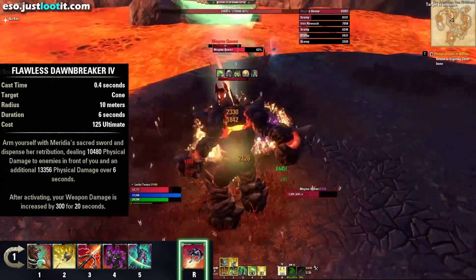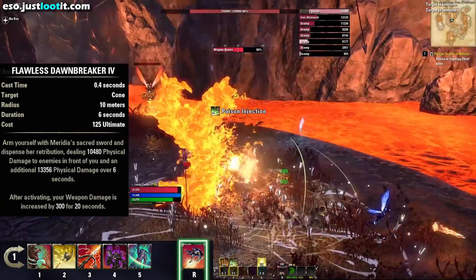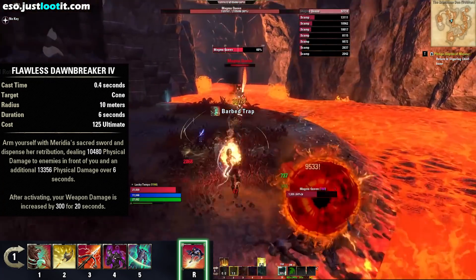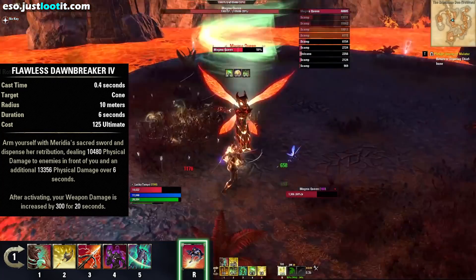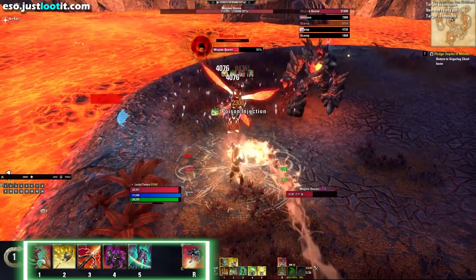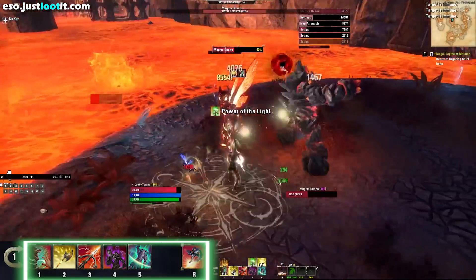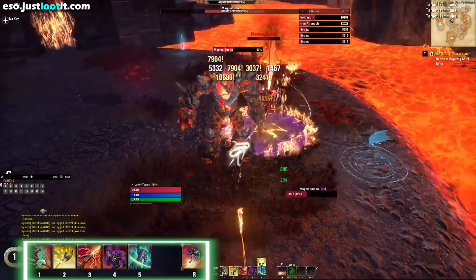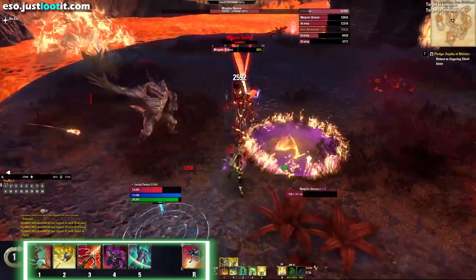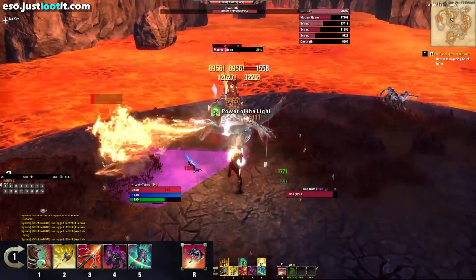The next ability is Flawless Dawnbreaker. Arm yourself with Meridia's Sacred Sword and dispense her Retribution, dealing damage to the enemies in front of you and increasing your weapon damage by 300 for 20 seconds — yet again buffing Biting Jabs. So if we look at our front bar, every single skill is buffing our Biting Jabs. Barbed Trap, Silver Bolts, Camo Hunter, Ring of Preservation, and Flawless Dawnbreaker are all fighter-skilled abilities. We're getting 3% from each one for a total of 15% increased weapon damage for Biting Jabs whenever we're on this bar.